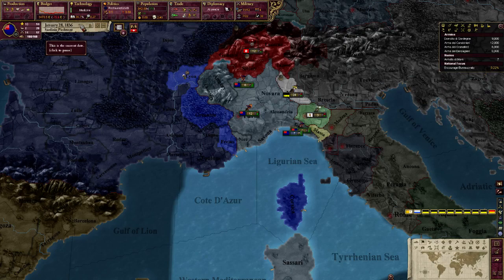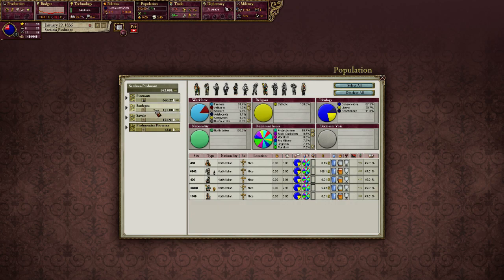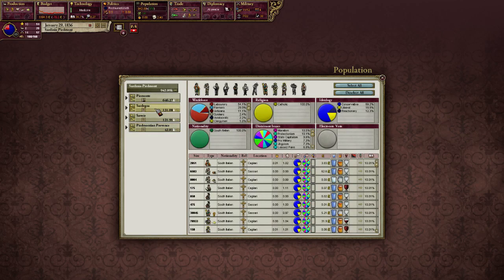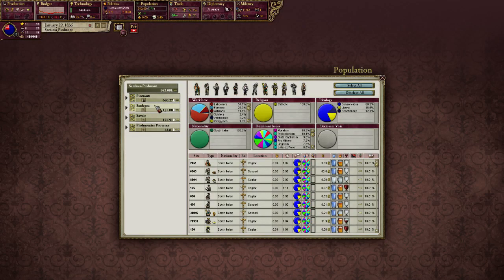Go down the tabs and do the same thing — make sure every state has maximum administrative efficiency. However, in Sardinia's case we have a problem: Sardinia has full South Italians, and South Italians aren't an accepted POP in our country. In diplomacy, we only have North Italians accepted. Once we turn to Italy, we'll have both accepted. But for right now, you can't encourage bureaucrats efficiently in states that don't have accepted POPs — they don't want to become bureaucrats managing people who aren't accepted in their own country.